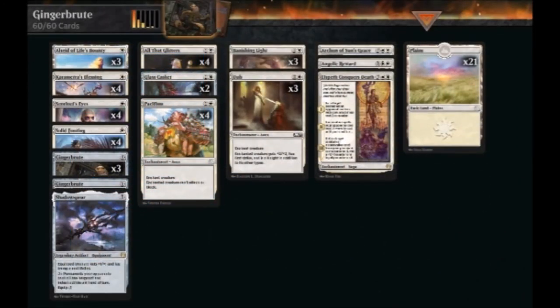First up, the number five deck everyone should be building from a budget perspective is Mono White Ginger Brute, or enchantment beatdown. From your new player experience you got two copies of All That Glitters, plus some pacifisms — that's about all the foundation you get. This deck is mono-color, which takes all the pressure off your rare wild cards and lets you save those for historic. All the cards you need to draft are good cards you'll use in other decks for years to come — a great investment.